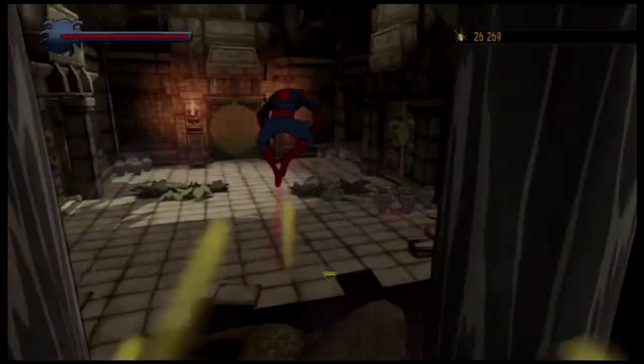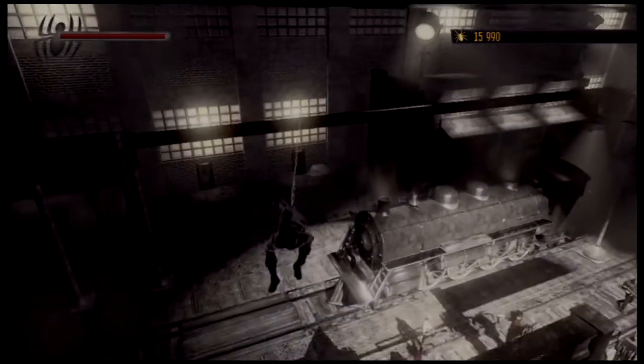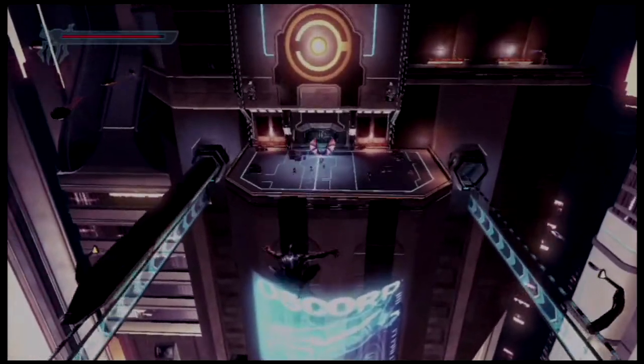Each dimension has a different creative design. Amazing and Ultimate have different cel-shaded looks. Noir invokes the style of film noir with dark shadows, and 2099 is bright and futuristic.